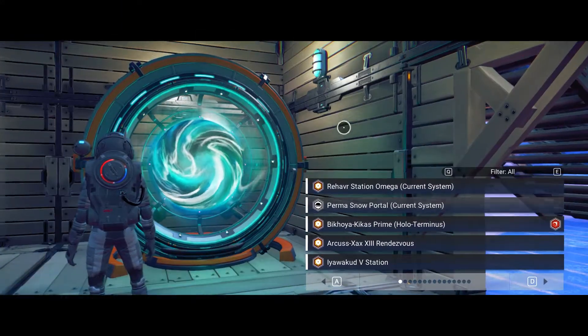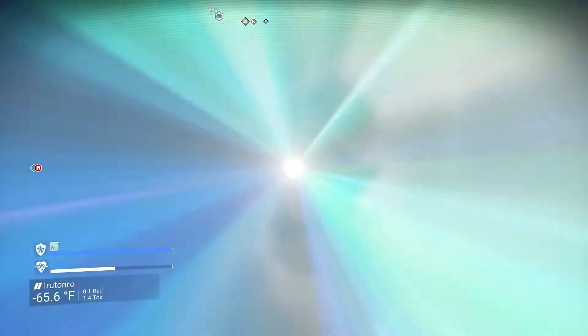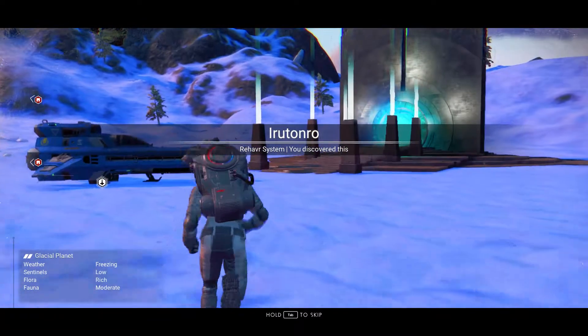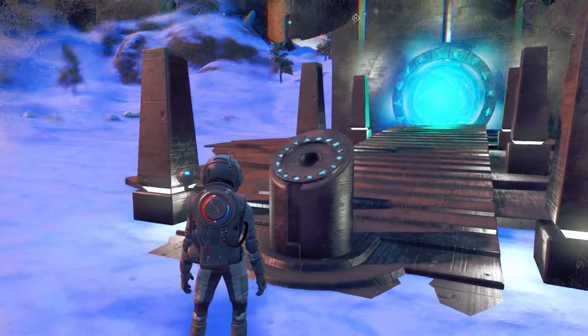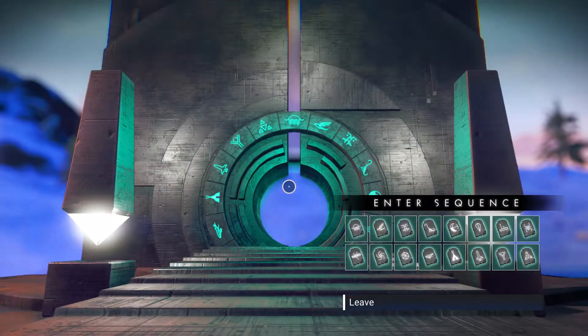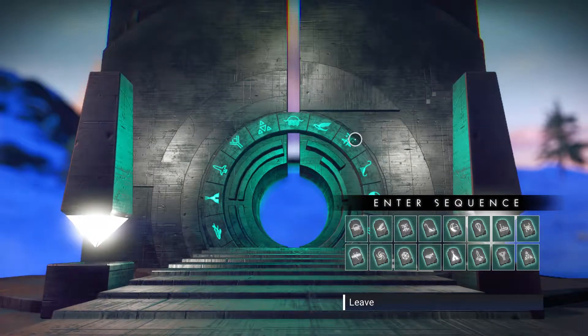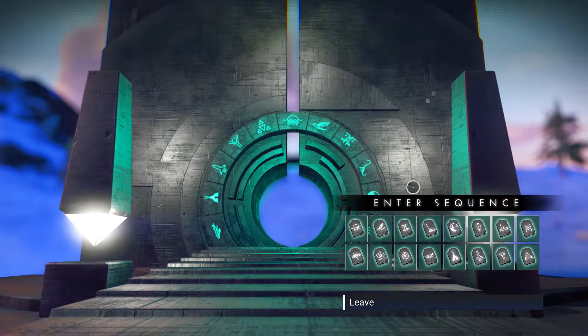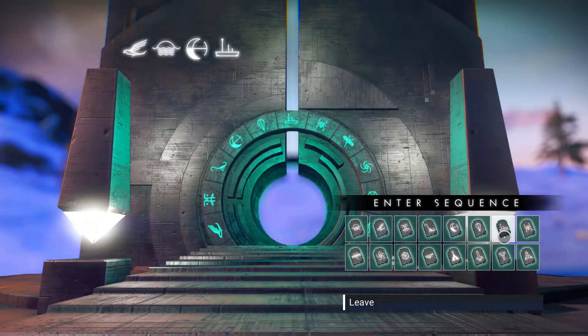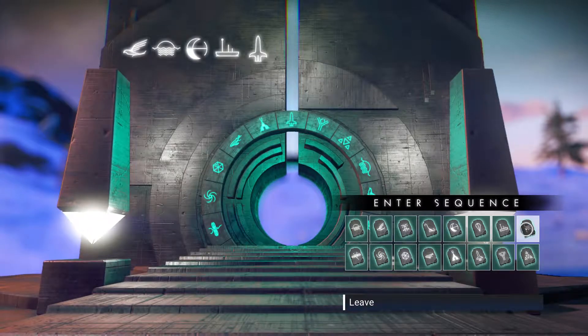Perma-snow portal — now we're going through the planet so it's going to take a moment. There's full carbon nanotubes right behind us. Let's go through. The ship is over there. Here we go — this is another alien multi-tool found by Lava Lamp, and the glyph sequence is: bird, sun, moon, boat, ship, ship, ship, scarab.